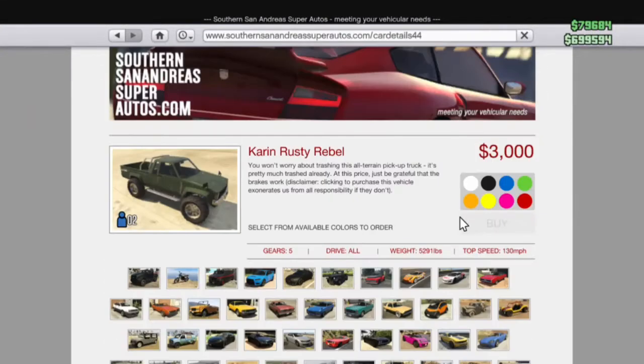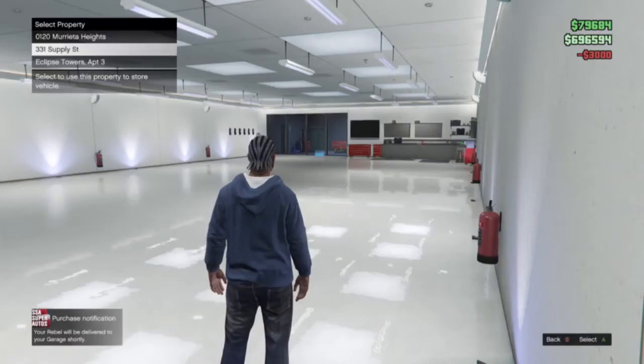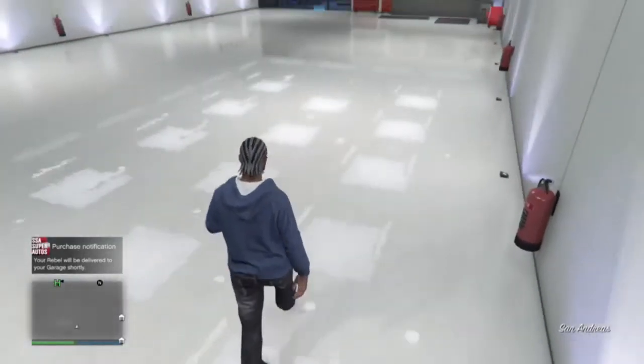Within South San Andreas Autos, find the rusty Karen rebel — it sells for about $3,000. You want to buy 10 of them. I'm going to buy two since I already have eight waiting.